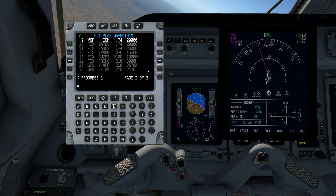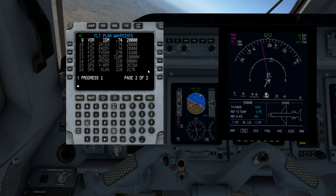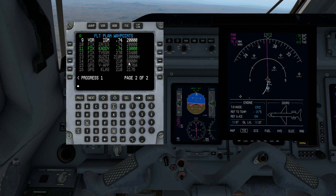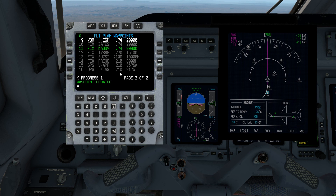We were going to edit a waypoint — let's edit Caddy. I'm going to change Caddy's altitude to 19,000 feet. And I update it and it's done, that's all there is to it. If you want to delete a waypoint you're more than welcome to. I'm going to go back and change Caddy back to 20,000 feet so that everything continues to be in sync, because that's our last waypoint before descent.